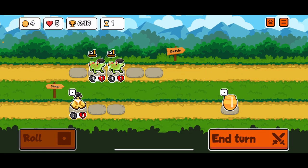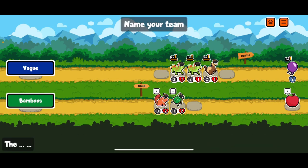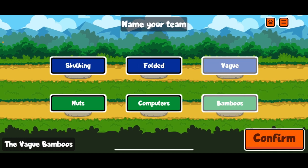I love two geckos off the start. Give me a ferret. We'll take some stats. We're going to move the ferret after this round, but we'll be the vague bamboos.